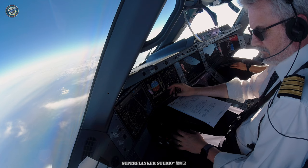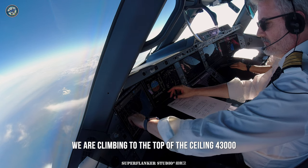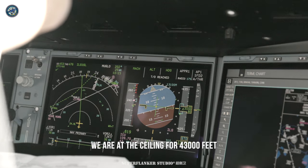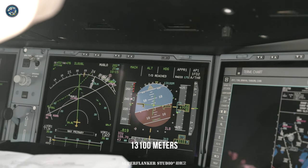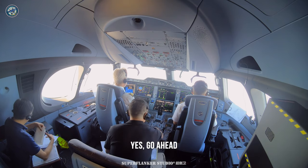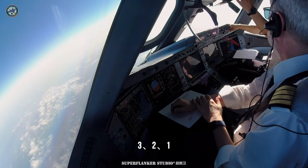Approved. Climb to FL131. Okay, flight level, we're climbing to the ceiling FL430. We're at the ceiling, 43,000 feet, FL131, 100 meters. GPU Q switch on. A, 3, 2, 1, step.